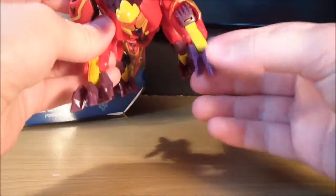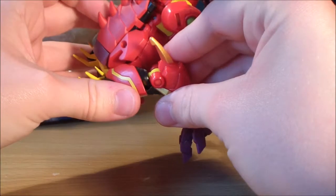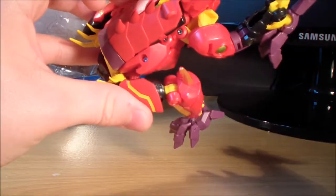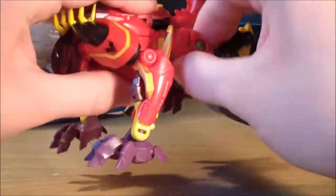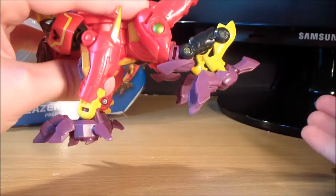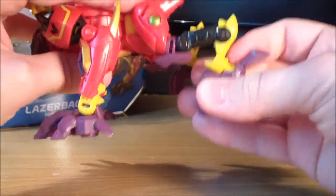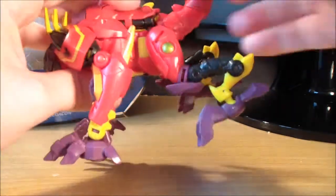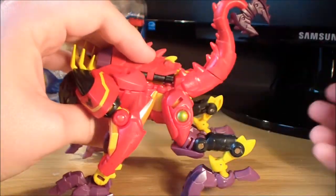The beast mode does have some articulation. He has got a ball joint up here at the paw — or claw — and he can also bend left and right. It can go 360 degrees, but I don't want to stress that because it looks like he's got a little bit of a stress mark there already. The head can't really move. He has got a ball joint up here, and he can also rotate down here, bend in and out, and bend at what you might call a knee. He's also got another joint just above the ankle and a ball joint there as well — fairly decent articulation in the legs. The tail doesn't move at all in beast mode; you can only move it during transformation to robot mode.